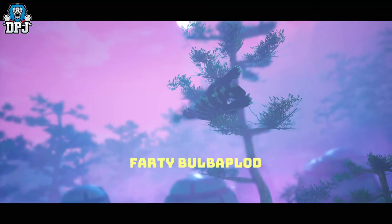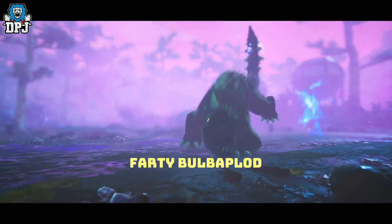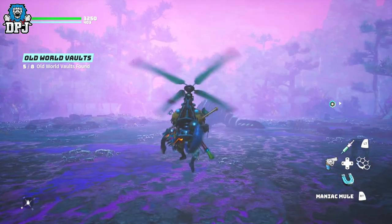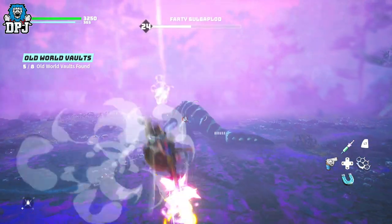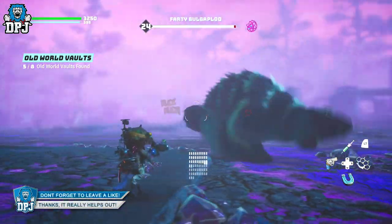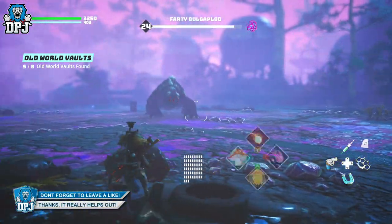Going here you will need a slight resistance to radiation, so keep that in mind. If the vault's open, fine — grab the weapon. If it isn't, go and kill the boss, you'll get that vault key, and you should be able to go back and open this vault and get this incredible weapon.